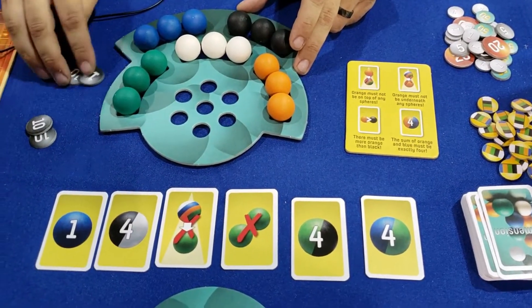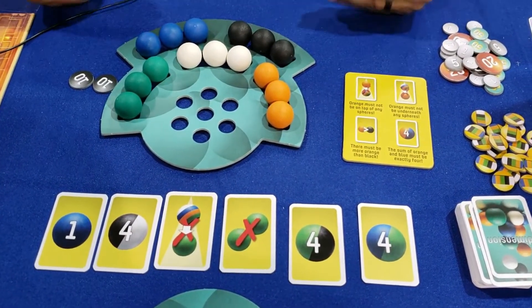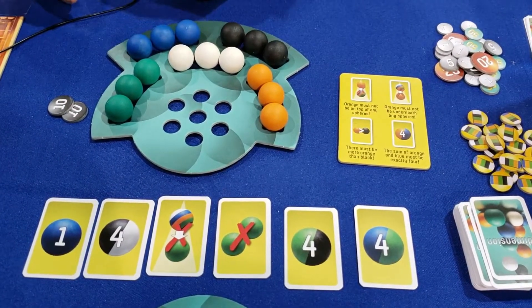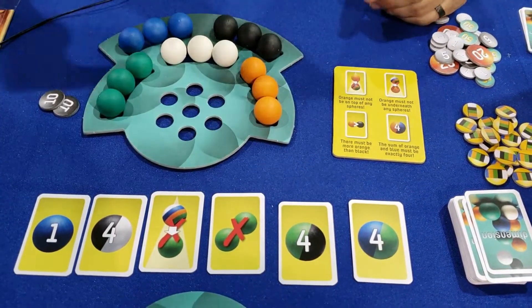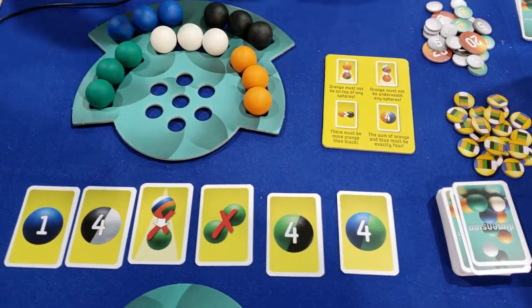Players start with a certain amount of victory points at the beginning of the game because of the fact that you can go into the negative. So you may start with say 20, but then you only got four spheres out, so you got four points — but those broke rules, so now you're going to dip into the negatives. It is absolutely fantastic.